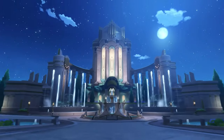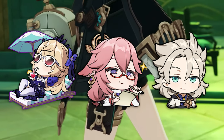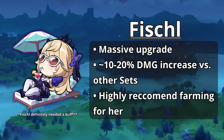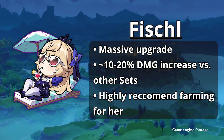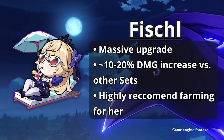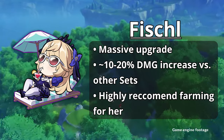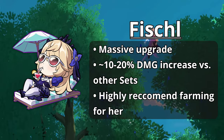So who can use Golden Troupe? The primary candidates are Fischl, Yoimiya, and Albedo, as they all have elemental skills with short casting times and don't require long field time. Starting with Fischl, this set is a massive upgrade for her — she definitely needed a buff. Compared to better sets like 4-piece Thundersoother, Gilded Dreams, and 2-piece variations, this set provides a minimum 10% damage increase and up to 20% depending on substats and weapon choices. If you have a well-built Fischl and want to maximize her output, I would highly recommend farming this set for her.